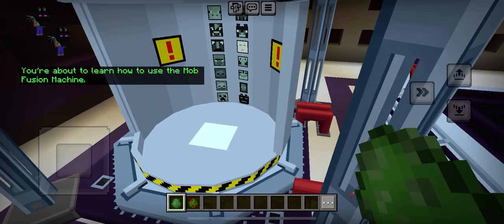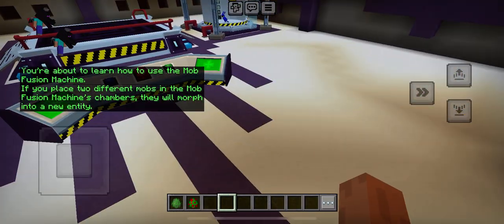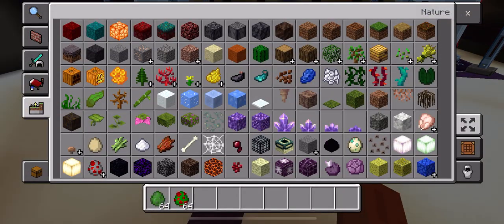You're about to learn how to use the mob fusion machine. If you place two different mobs in the mob fusion machine's chambers, they will morph into a new entity.